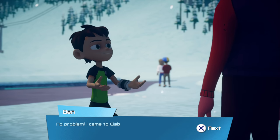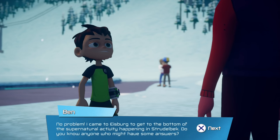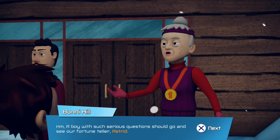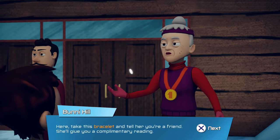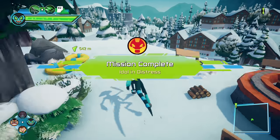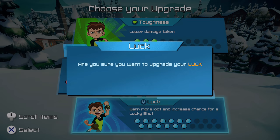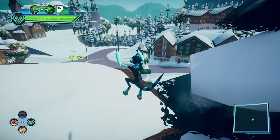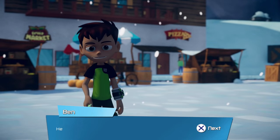I came to Iceberg to get to the bottom of the supernatural activity happening in Strudelbeck. Bunny Hill suggests we see their fortune teller Astrid — tag this bracelet and she'll give us a complimentary reading. We did all that work and got another clue for our next puzzle. Look at that luck level I've got unlocked now — we're going to keep upgrading that. We're only missing six points to max it out, which is incredible.